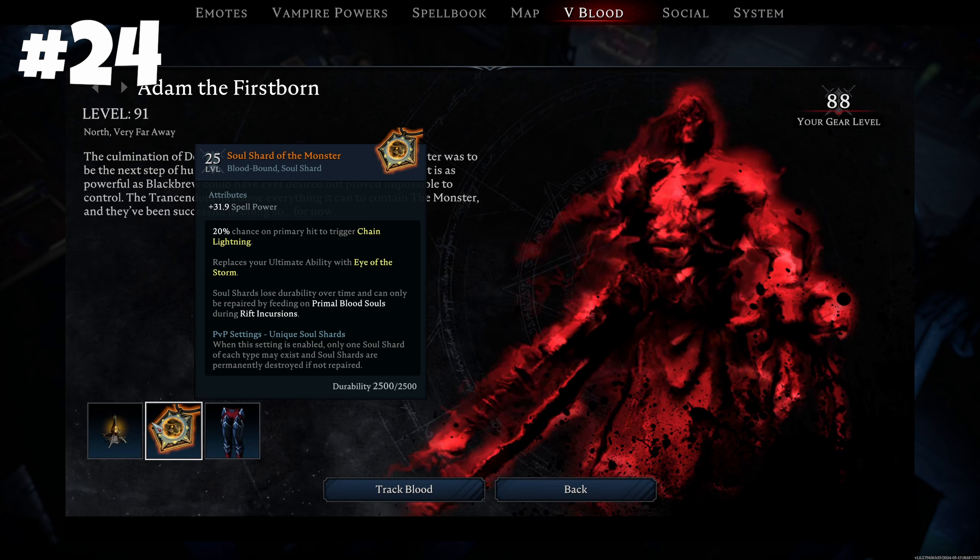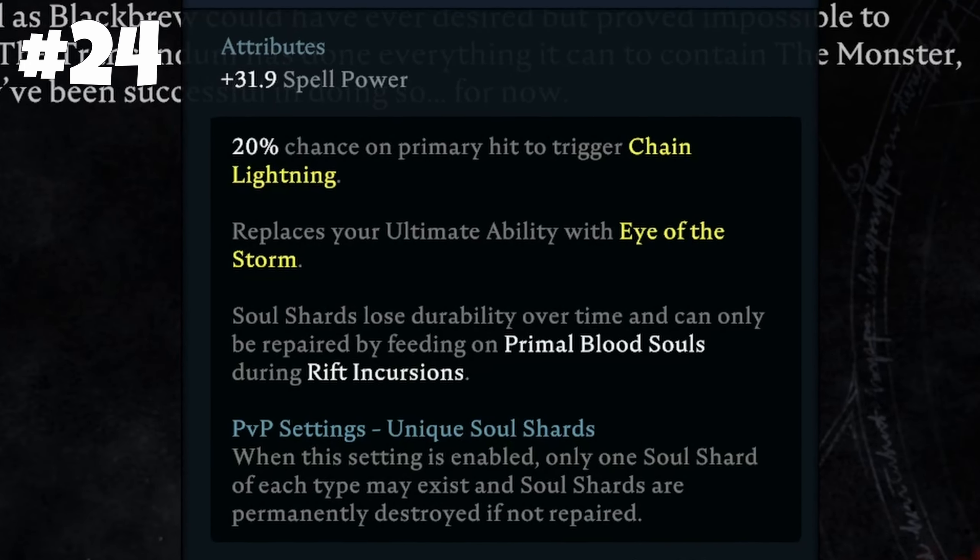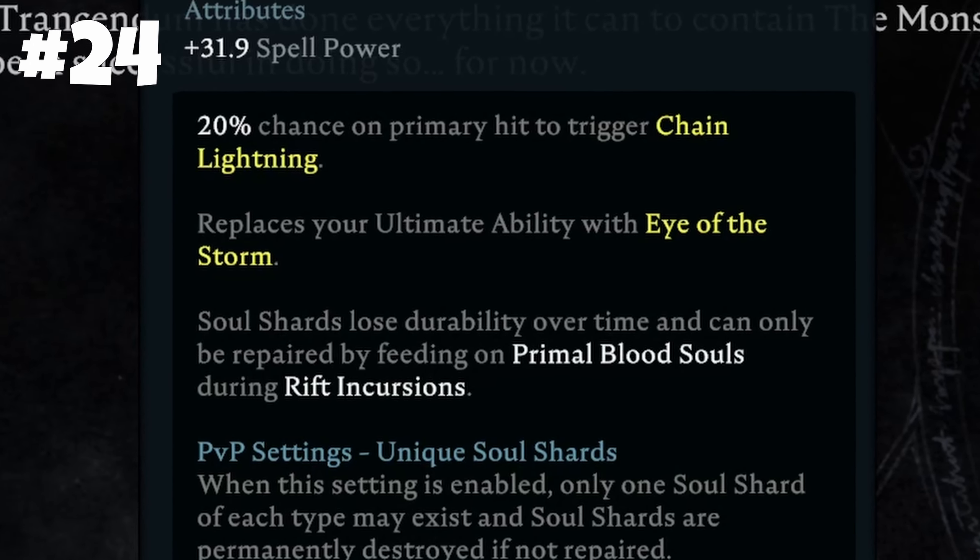Soul shards were also reworked in the latest update. You cannot keep them indefinitely anymore, as they decay over time. To restore them, you must farm the new area.